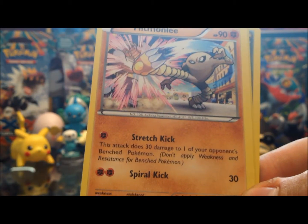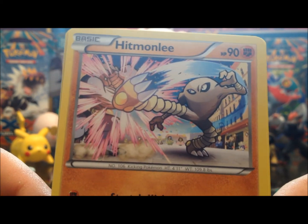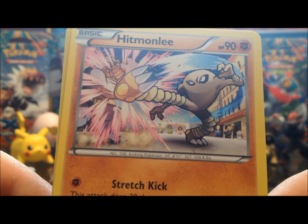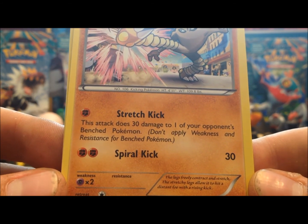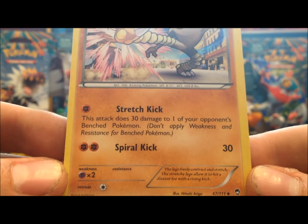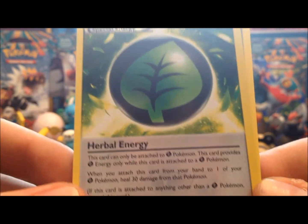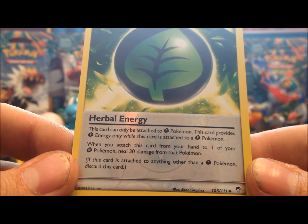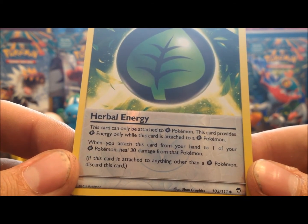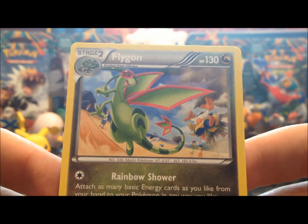We got Hitmonchan — he's kicking a Machoke, great picture. He's got 90 hit points, Stretch Kick does 30 damage to one of your opponent's benched Pokémon, and Spiral Kick does 30 damage. And the reverse holo — we got a reverse Herbal Energy! That's a card I didn't know was in this set. It can only be attached to a Grass Pokémon, provides Grass energy, and when you attach it from your hand to one of your Pokémon, heal 30 damage. That's pretty good — very nice.